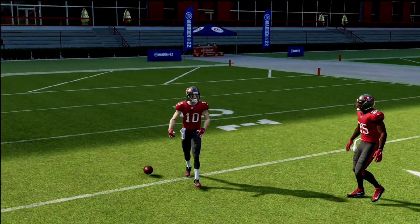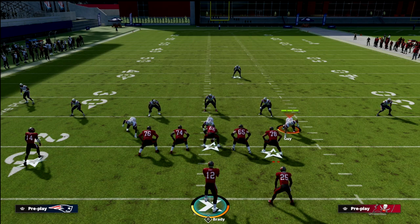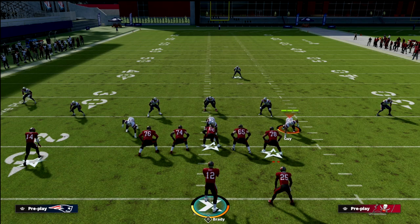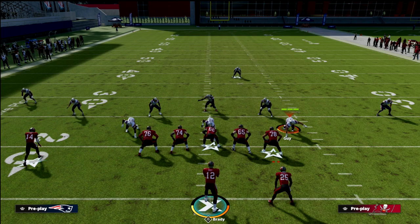So that is Y-Cross, or a variation of the Y-Crossing concept from spread — really one of my favorite passes in the game. If you want to learn more about the Air Raid offense or get better at Madden, I really encourage you to join our Patreon. It's only $10 a month and gets you access to all the e-books, any updates, and any new e-books released while your membership is active. There's a link in the description — head down below and click that if you'd like to sign up.